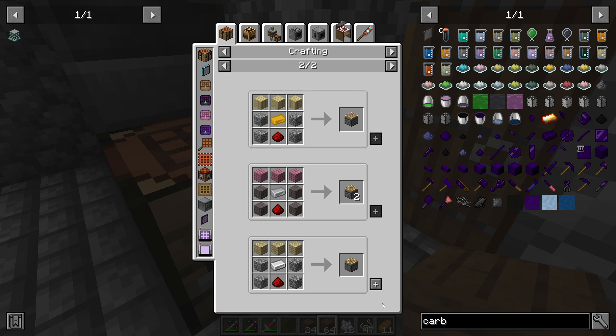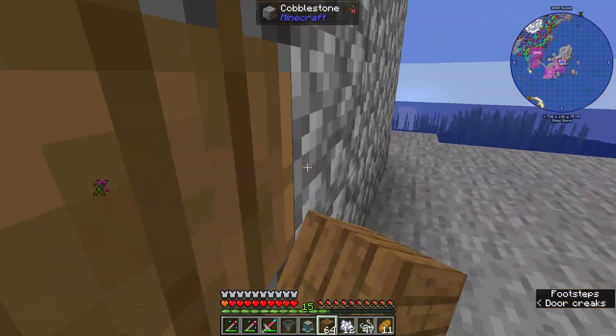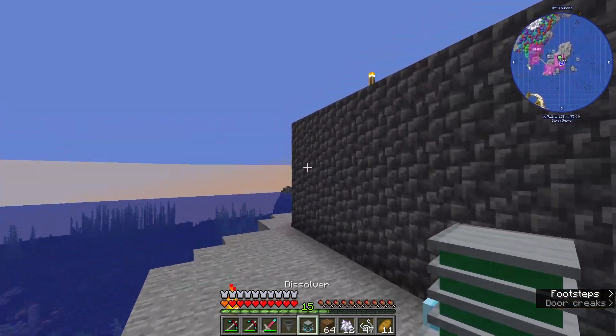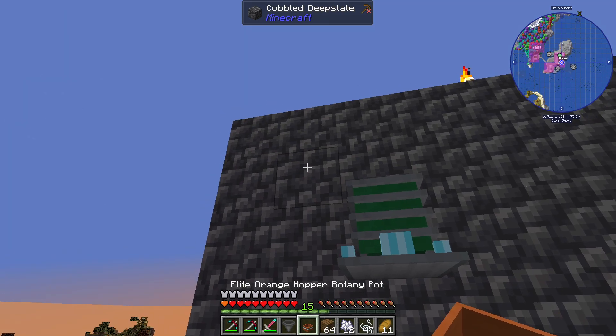We should be able to make two pistons. We're going to kind of make things as we need them here. I also need a hopper. And we're going to kind of make this on the side of the building here, just because I want to have a little bit of room for this.